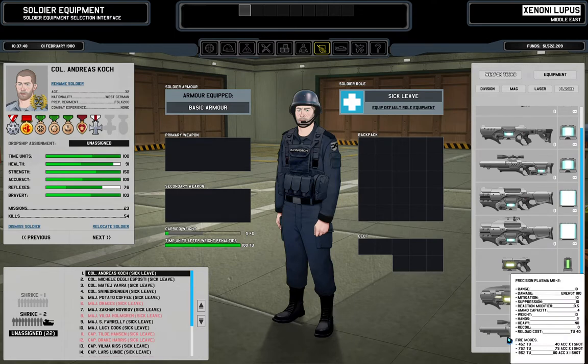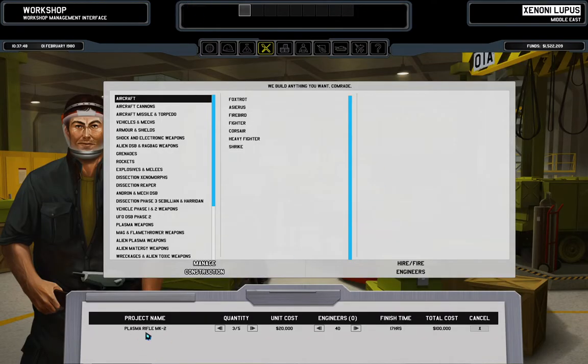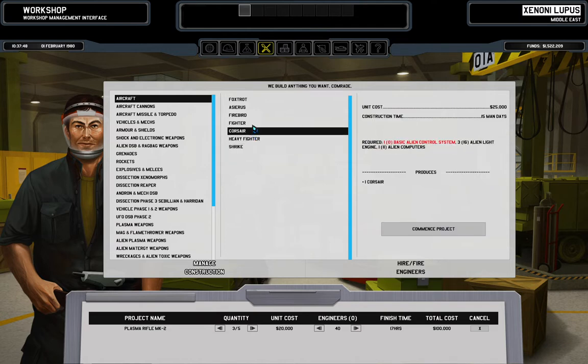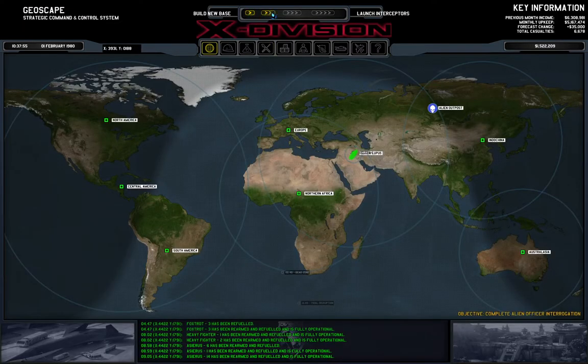These are also stuff we might want to produce. Right now we're producing plasma rifles mark two, which is a really good thing to do. We can't produce any more worthwhile planes right now — Foxtrots we have enough of and don't want more. For the other planes we need control systems, but that's something we handle later. Alien reactors — that's what we were researching.